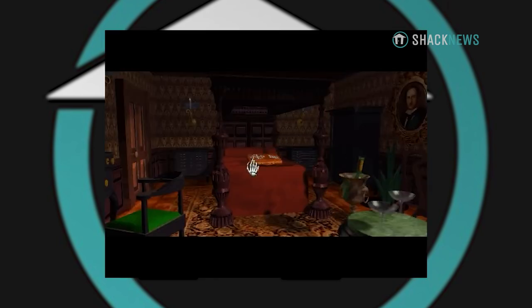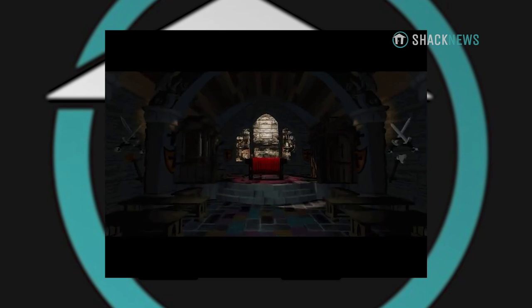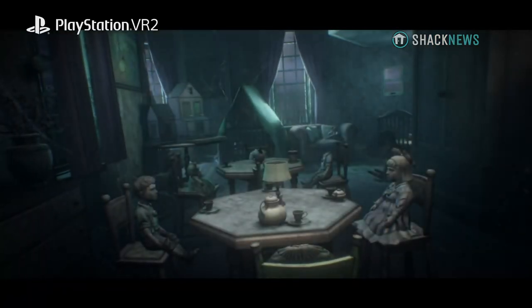Interaction-wise, nothing we could use from the original game because the interaction was completely different back then. It was just a mouse — left mouse button, you click on things, that was the interaction, then something happened. You want to keep that sense of amazement that things happen around you. But interaction-wise, we had to completely start from scratch, which I think is how it should be. If you bring it to a new medium like VR, you better take advantage of it — otherwise you're doing a disservice to the medium and to players who expect something new and novel.